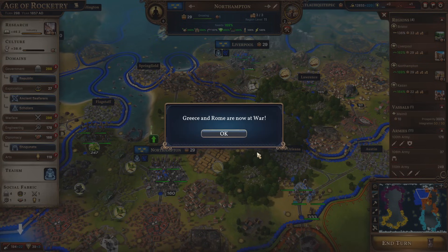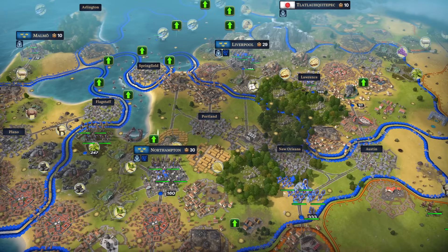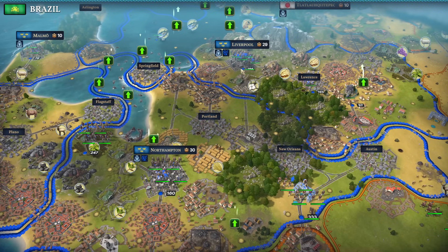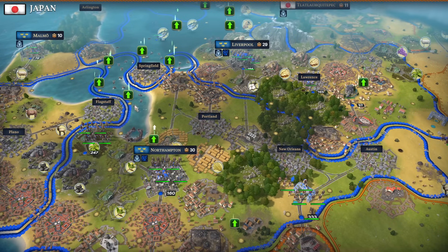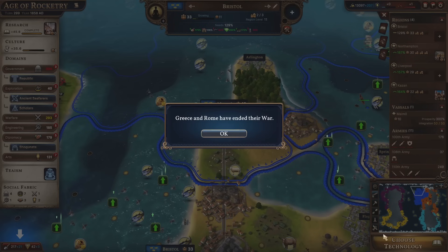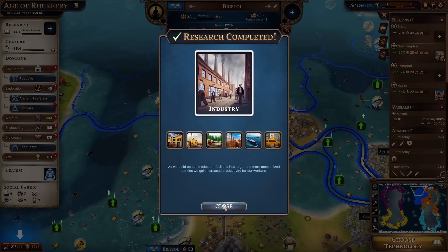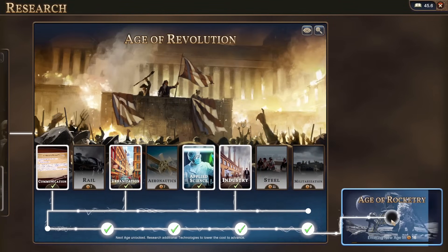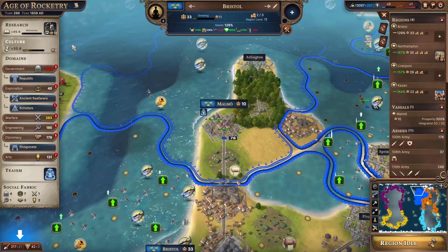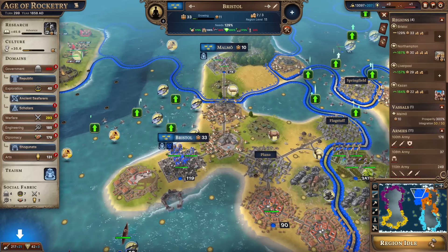Let's get through to the next. News from abroad - Greece and Rome are now at war. That happened before, and I think the war lasted all of one turn and then they went back to being friends. I think our boats have upgraded - quite a lot of pointy arrows. News from abroad again - and they're at peace. What a waste of time that was. Choose technology - industry is done, which is brilliant. And 16 turns to get into the Age of Rocketry. We will try to bring that down with our culture Eureka thing, but it's going to be quite a long time. We are lagging a long way behind the others again.